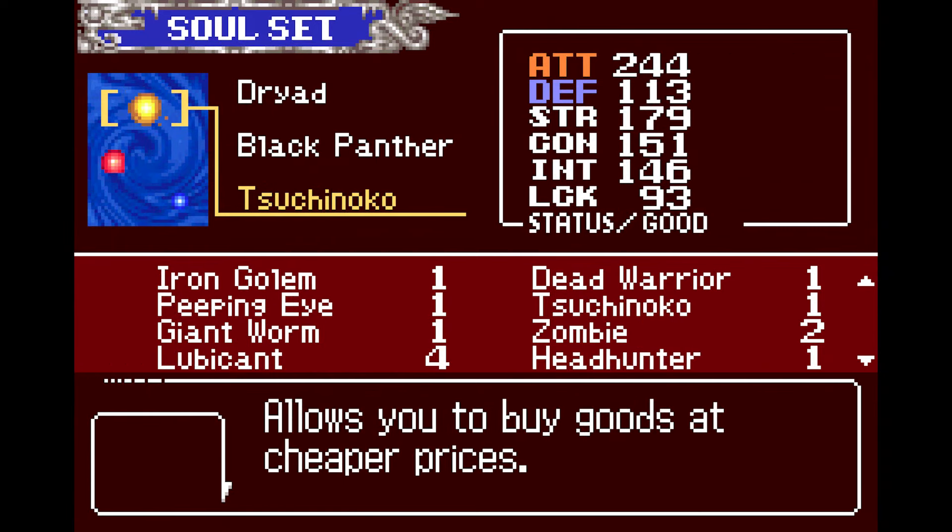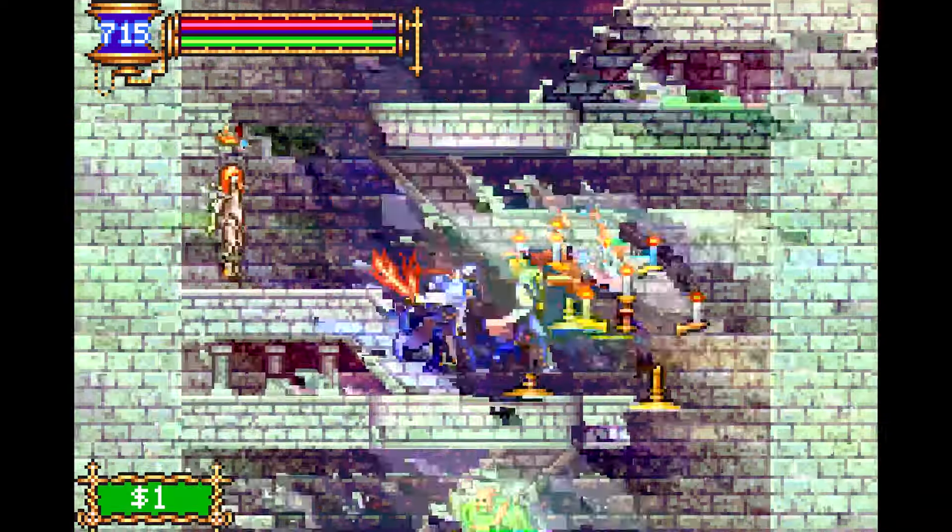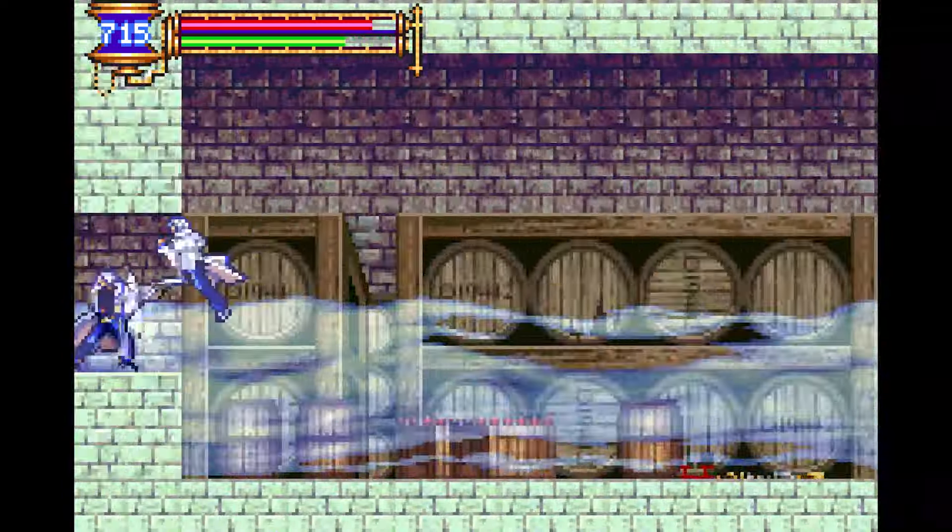Second, you'll need the Suchinoko Soul to lower the price down from 30,000 gold to just 24,000. The Suchinoko Soul can be found in the room to the left of the big golem boss room in the dance hall.